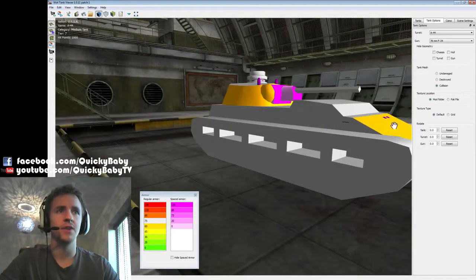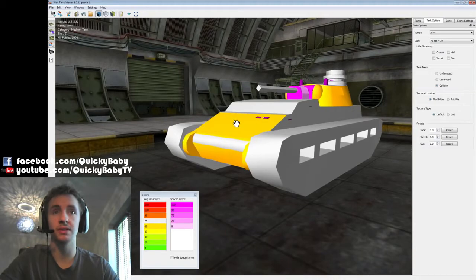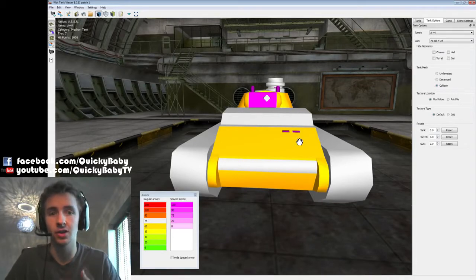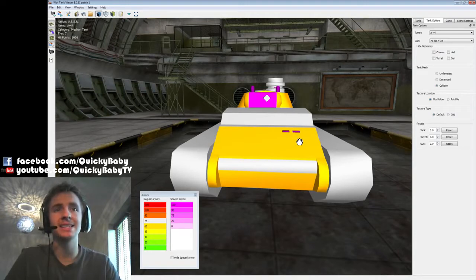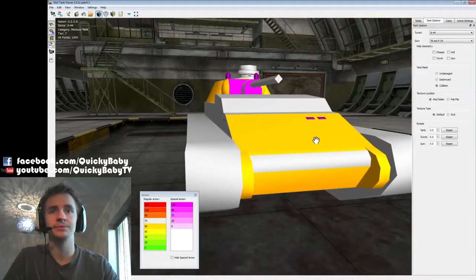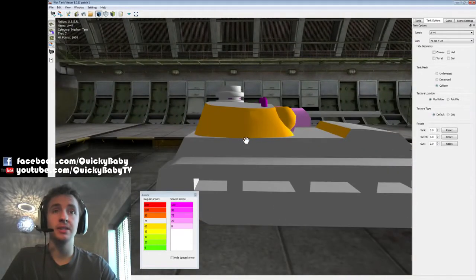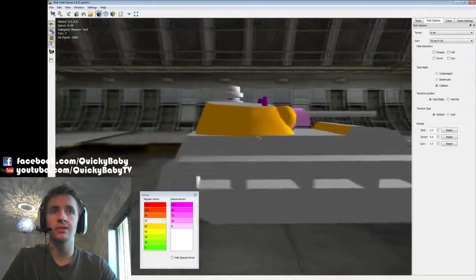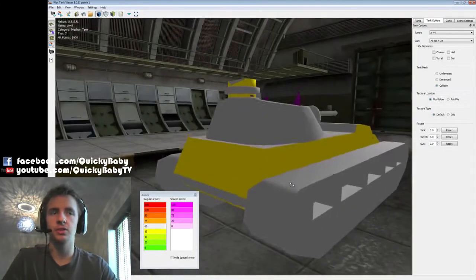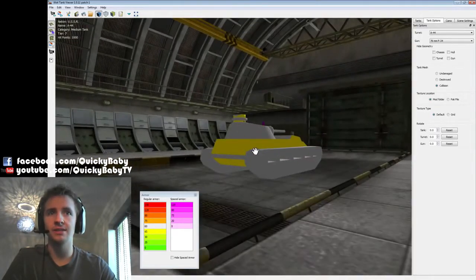The upper plate is very well angled at 75 millimeters thick — if you angle it properly it's quite often an auto-bounce from most targets. When we compare this armor against the T43, Comet, Chi-Ri, and T20, this frontal armor is amazing — the only medium tank even slightly competitive with it is the Panther. The side armor down the tank is 60 millimeters on both sides, which can bounce lower tier targets at range. The back of the tank is also 60 millimeters, so angling at 45 degrees can still give you a chance to bounce.